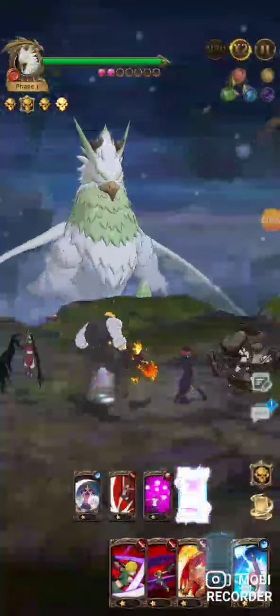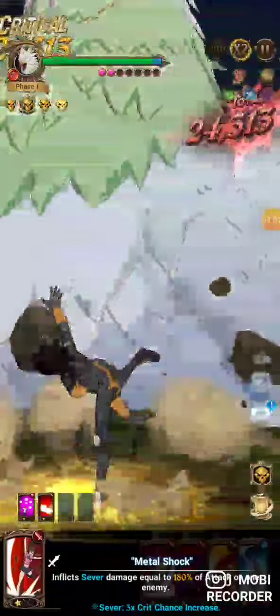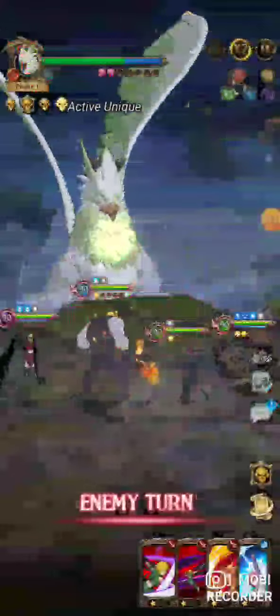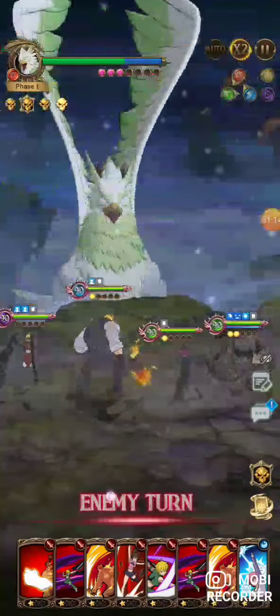Use her single target — the Pumpkin Bomb — and Eskinor's normal card. You want to use two single target attack skills every turn to build Melee's damage reduction stack. There we have one stack, and we've got pretty good card draw here.